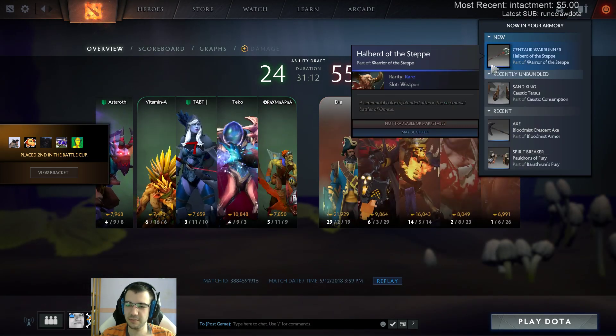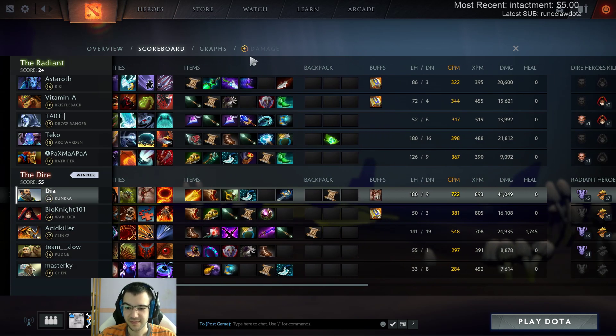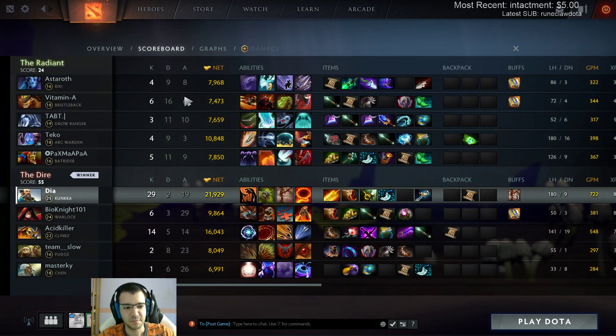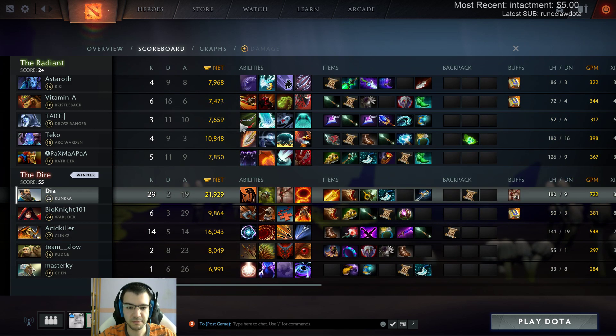What was that item? Centaur. 722 GPM, 41k damage, 29 kills, 40 stacks, in a 30-minute game. Just a typical ability draft game of mine - nothing too special, nothing crazy, just a casual ability draft game. Oh hell yeah - finally, finally!